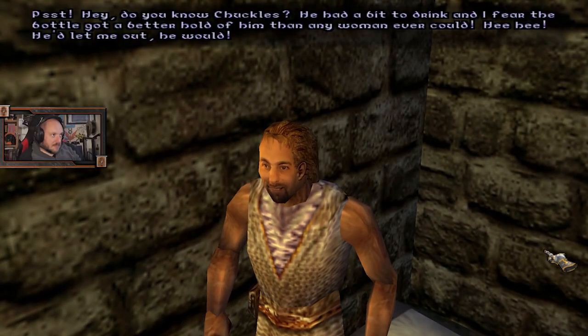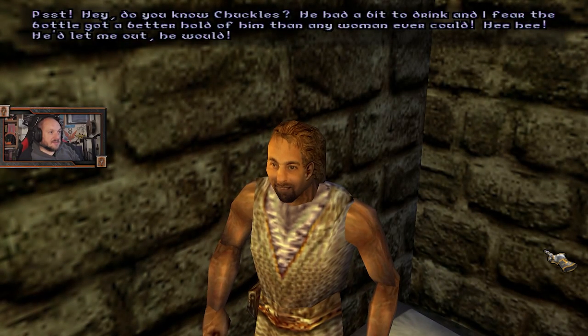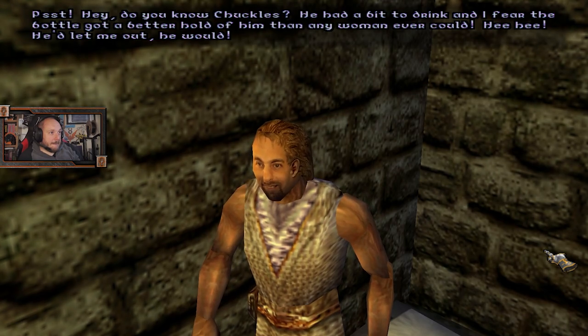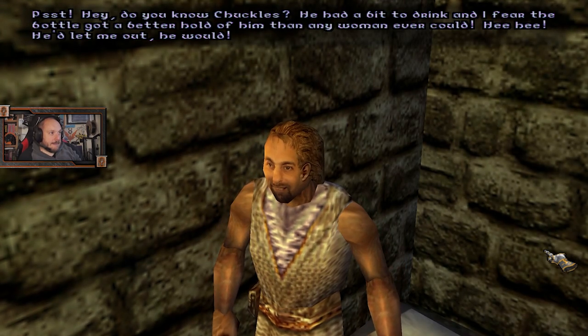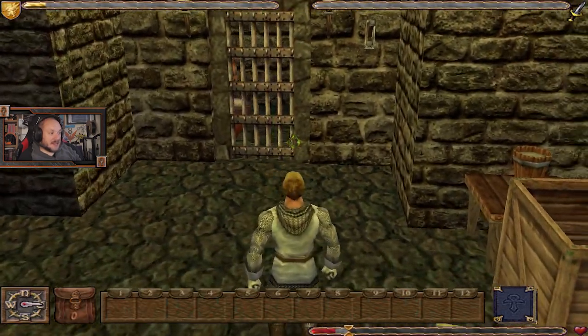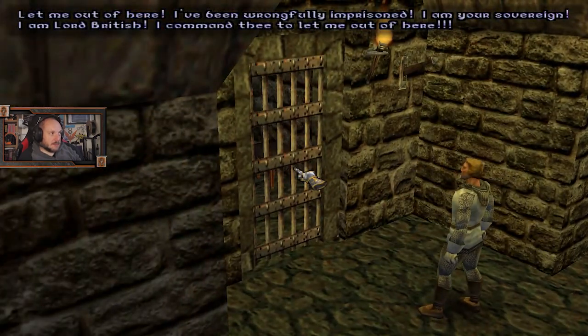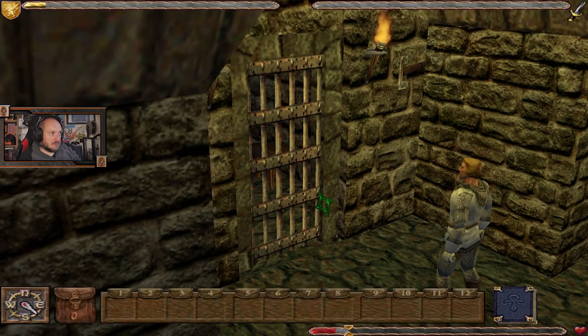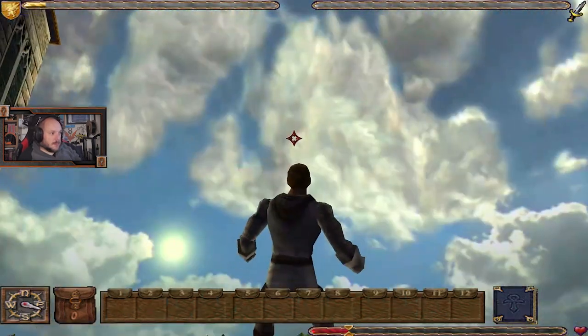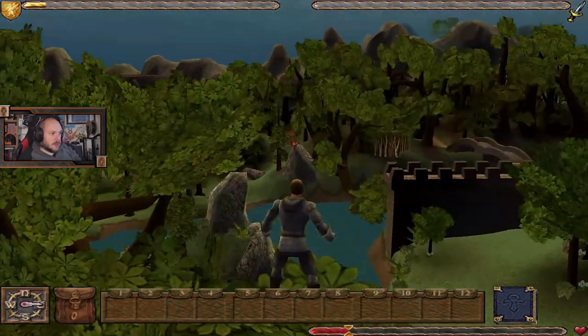Do you know Chuckles? He had a bit to drink and I fear the bottle got a better hold of him than any woman ever could. He'd let me out. I don't have any lines he's got. Let me out of here! I've been wrongly imprisoned! I am your sovereign! I am Lord British! I command thee to let me out of here! So, here we are — just one of the few easter eggs I think that I didn't run into.